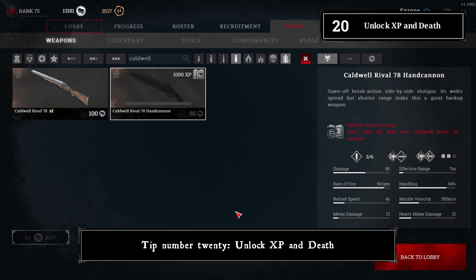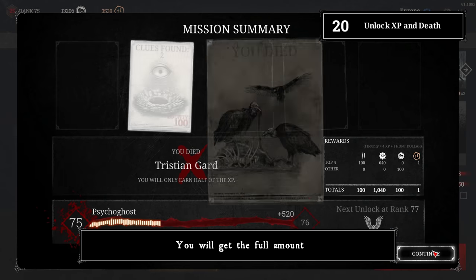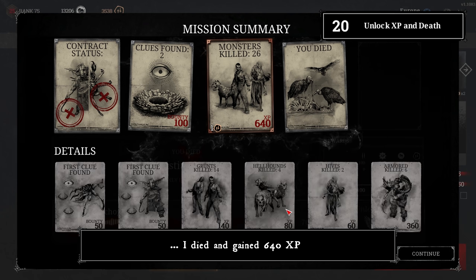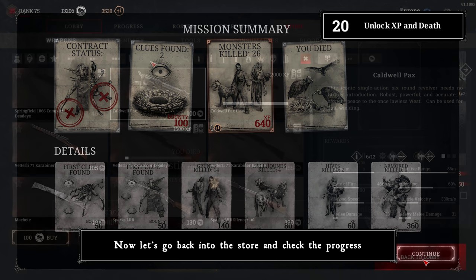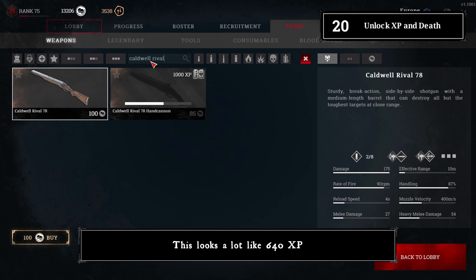Tip number twenty: unlock XP and death. Your weapon XP will not be cut in half after you die — you get the full amount. As demonstrated here, dying still yielded 640 XP, and checking the store confirms that progress.